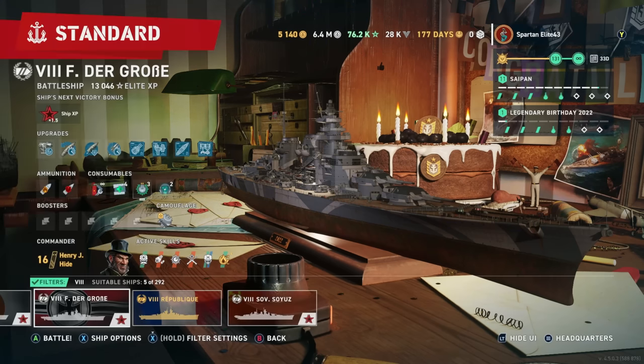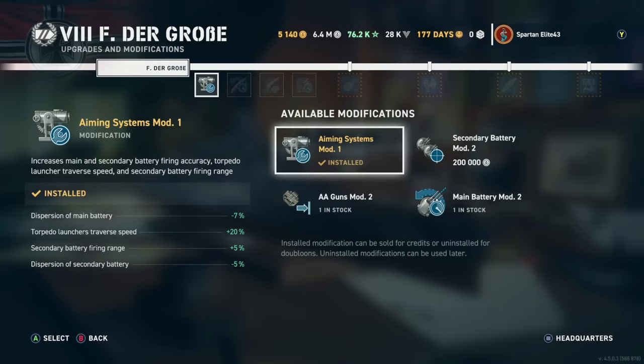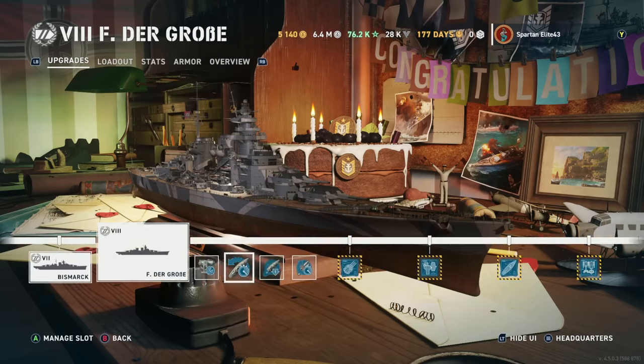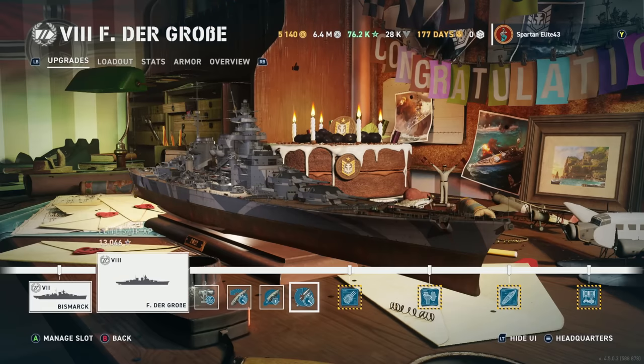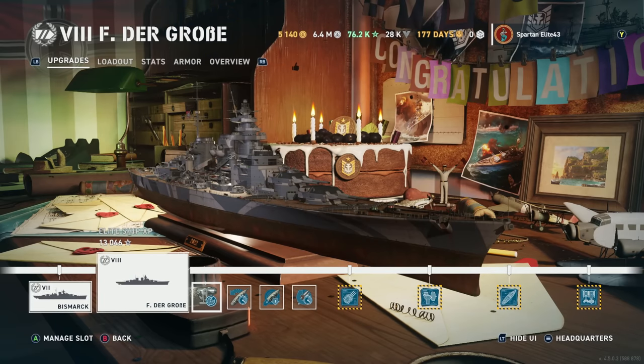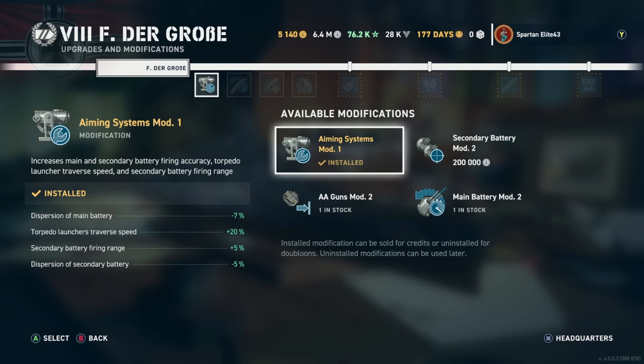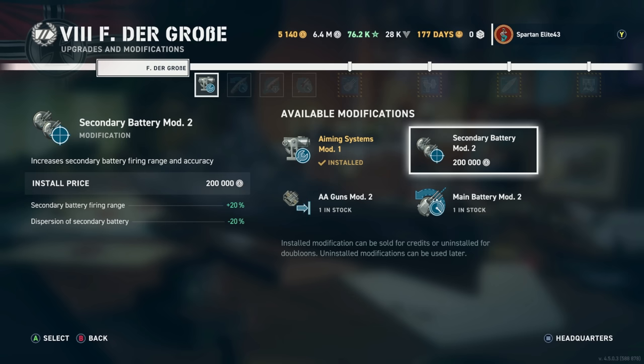That's the commander out of the way. Germans tend to have the most variety in commander choices, which is why that took a little longer. For our loadout, we are running Aiming Systems Mod 1, Steering Gears Mod 2, Concealment System Mod, and Secondary Battery Mod 3. You could swap for secondary battery mod if you want to go full secondaries, but I personally like to buff the main guns since they do most of the damage. This ship doesn't need the secondary accuracy boost as much, because its secondaries are more accurate like Brandenburg and Grosser Kurfurst.